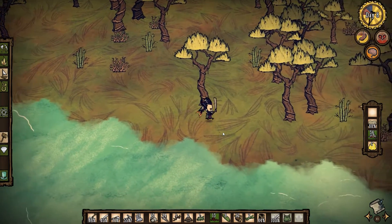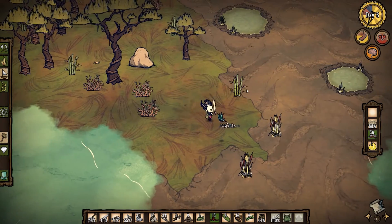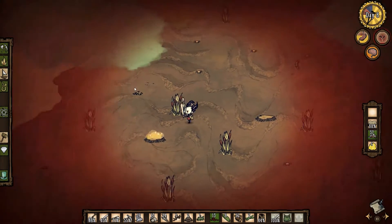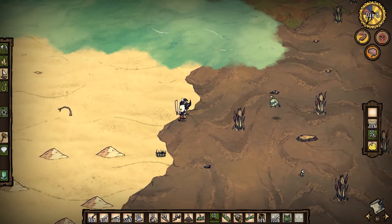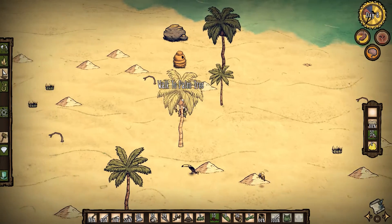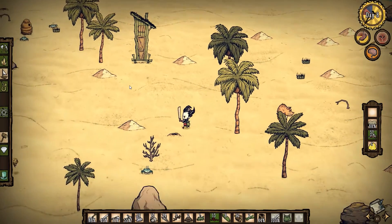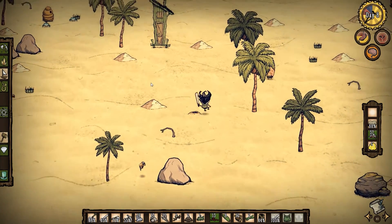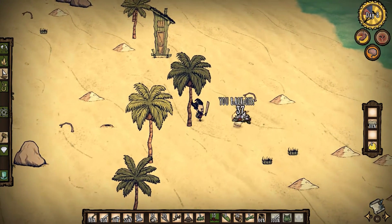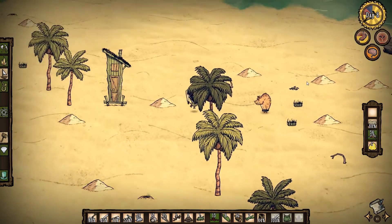If you guys have any tips or know what some of this stuff is that I don't know, let me know — I'm very new to the game. How do they hit you from so far away? Our health is so far down, I don't like it at all. I think we might want to set up camp right around here. I give you food, you give me poop — it's a wonderful relationship.